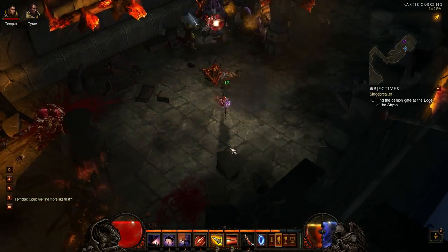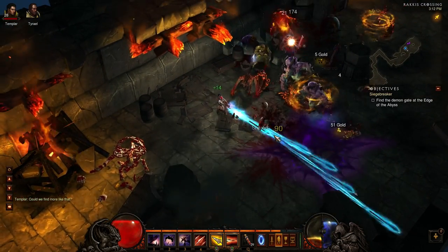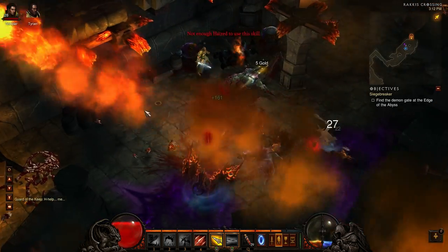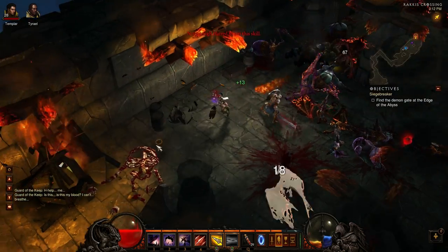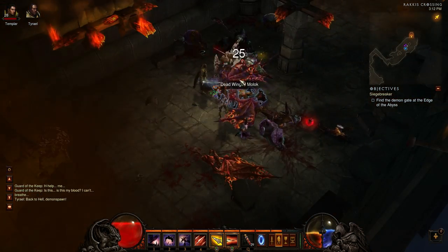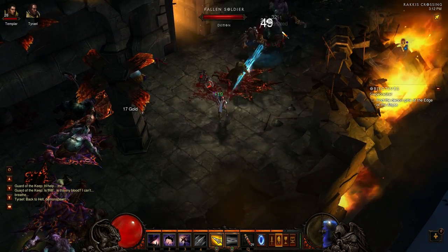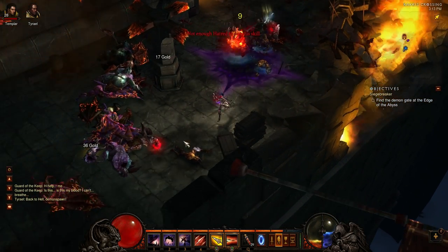The gameplay style I developed for the Demon Hunter is a stick-and-move approach where I'm kiting enemies into my various traps and letting the Sentry and my offensive abilities work for me. The Demon Hunter has two energies: Hatred, used for offensive abilities, and Discipline, used for defensive abilities like Caltrops, the Sentry turret, and Vault.